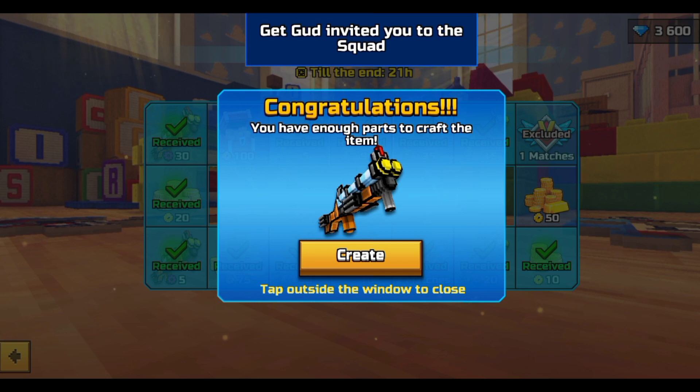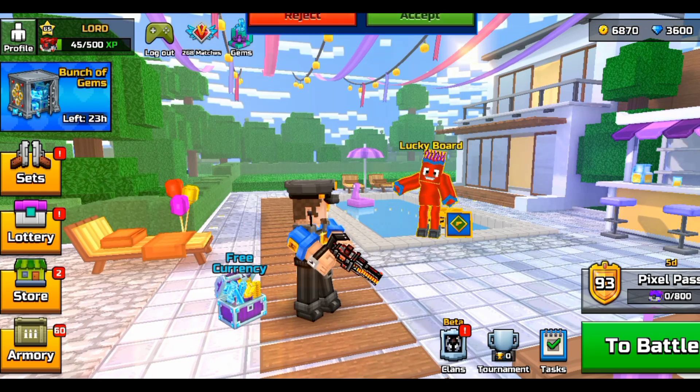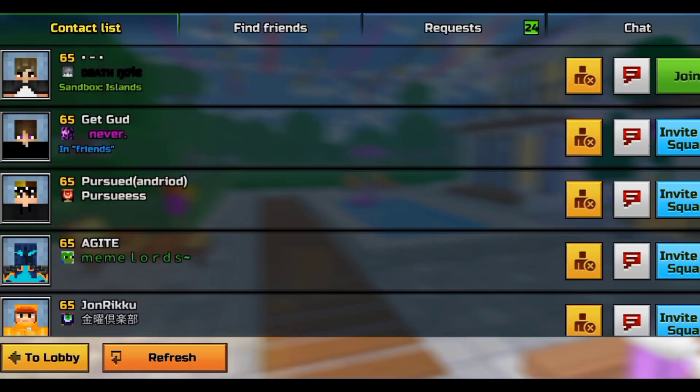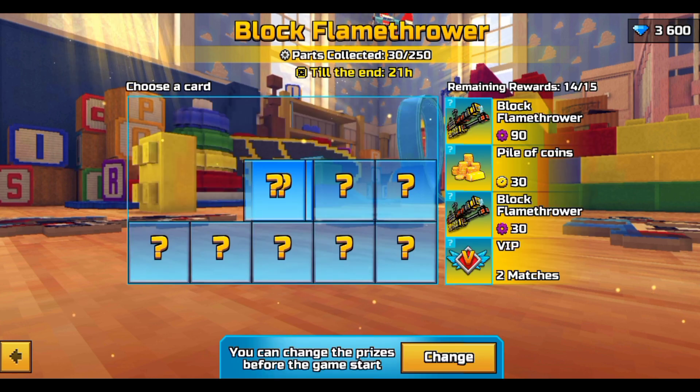I got it! I just went fully to the end without refreshing. I spent nearly 1,000 gems on this but I think it was worth it. This guy keeps inviting me — stop inviting me, I'll remove you. Okay, one more weapon to get — the Block Flamethrower — and then we're done.